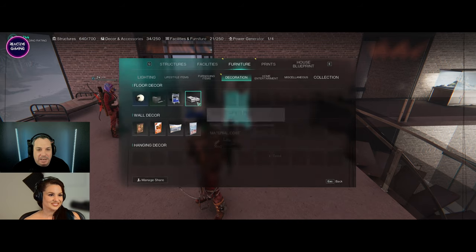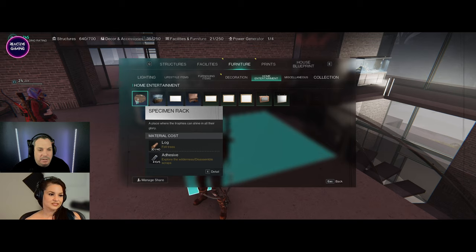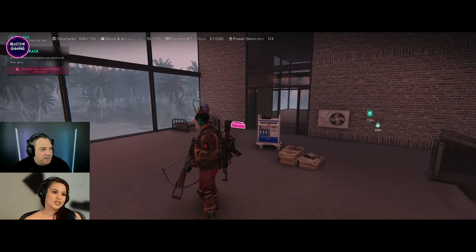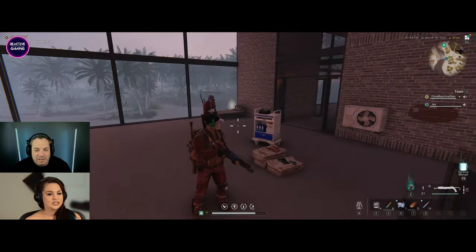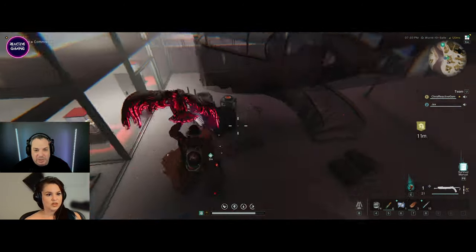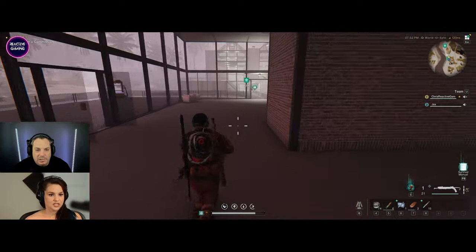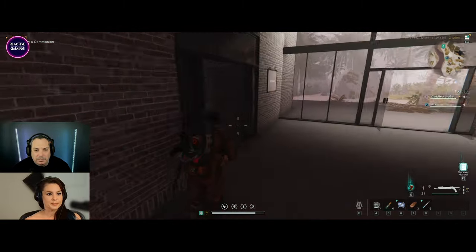I'll just chuck a few things here for you - if you don't like it, delete it, at least you've got the option to use it. Do you want a piano? I have a piano! Is that a spice rack? I got a spice rack - where did you find all this stuff? You need to make me a stove - I do need to make you a stove because I broke yours. Where's your kitchen going to be? It's got to be on the ground floor, not floating. We can make a little nook.